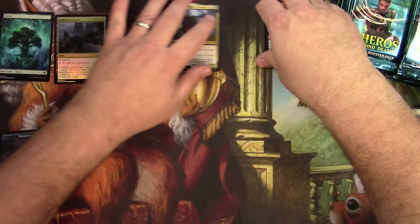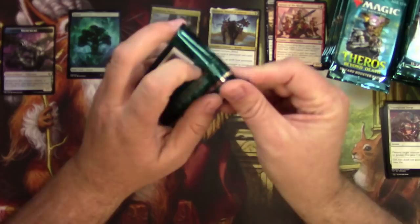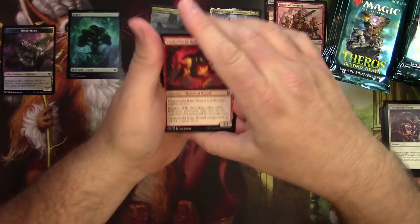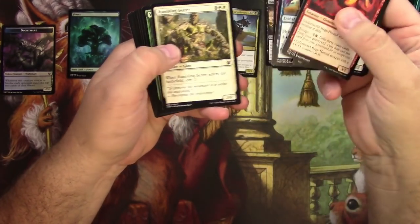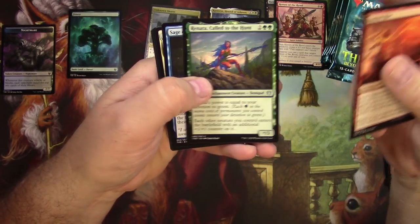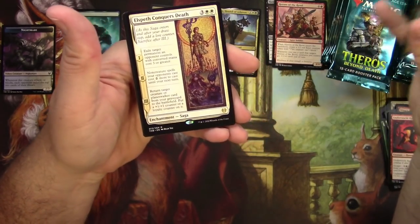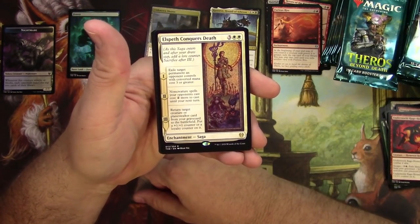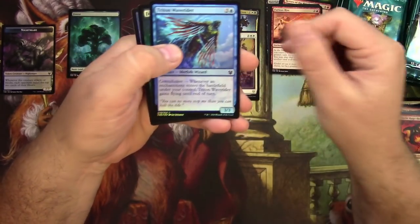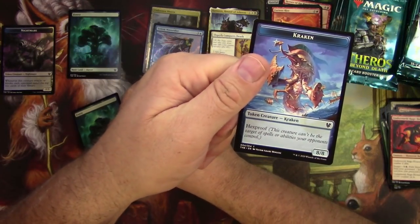Moving this stuff over — Token Land, sure. 36 packs to go. We're just going to skip the commons. Furious Rise, Renata Call to the Hunt, Sage of Mysteries. Elspeth Conquers Death — it's a Saga for 5, does some stuff, feel free to read it. A Full Triton Wave Rider, and a Kraken — release that Kraken! Probably being yelled at every LGS across the country right now.